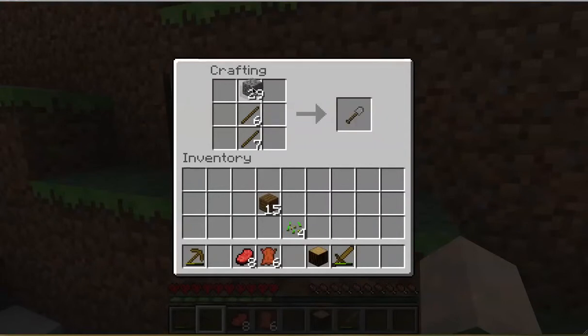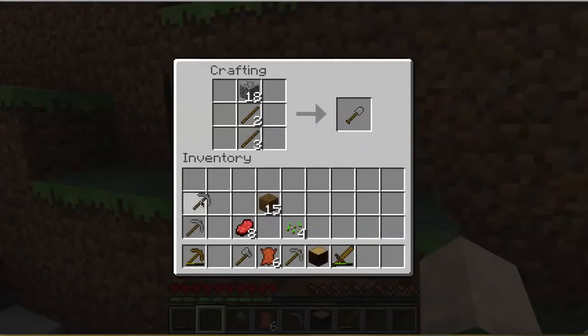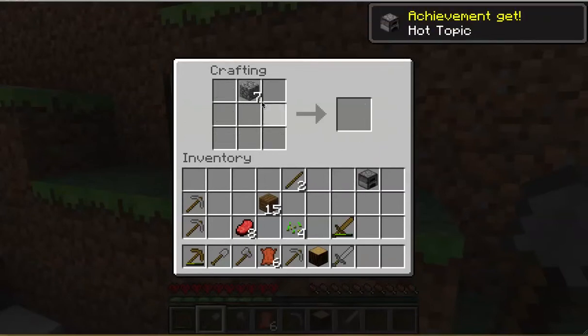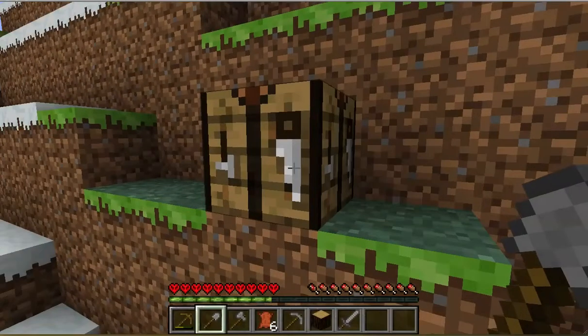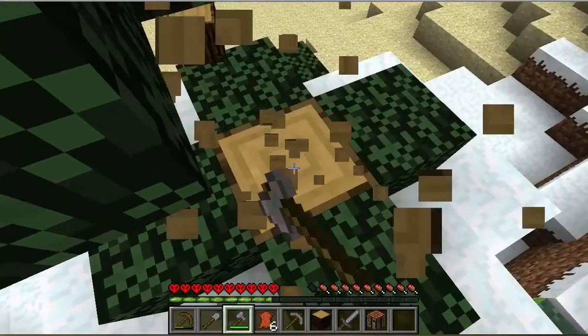I need to make a hatchet if I want more wood. I'm going to probably need a few more of these. Actually, I'll take a shovel — why not? I'll upgrade my sword right now. I'm building it because I have my bench open right now, but realistically I'm going to wait a minute. This is faster.